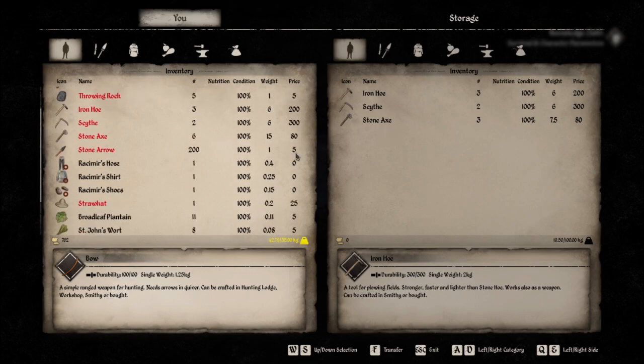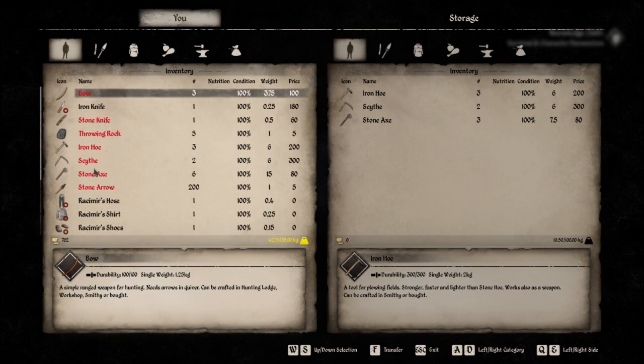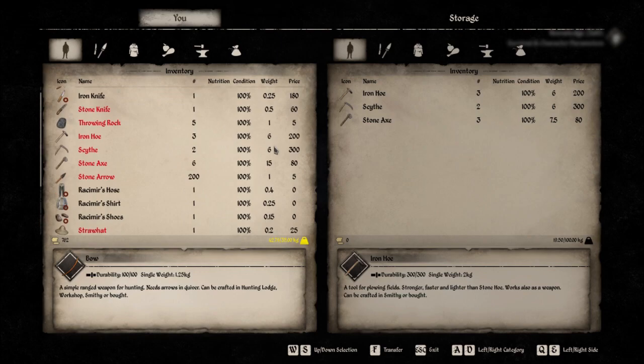This works for every chest in the village, and there's a fair amount of good stuff here. You can see we still have the hoes and scythes that we just took. Quite a few stone axes — I'm kind of collecting them.